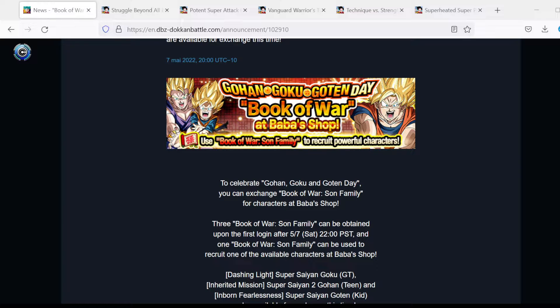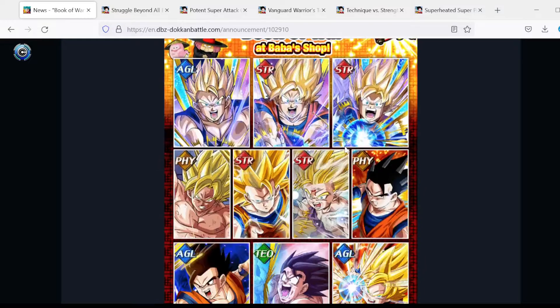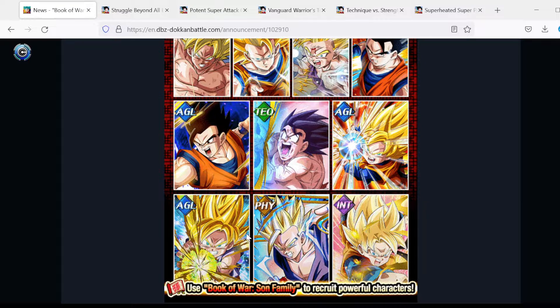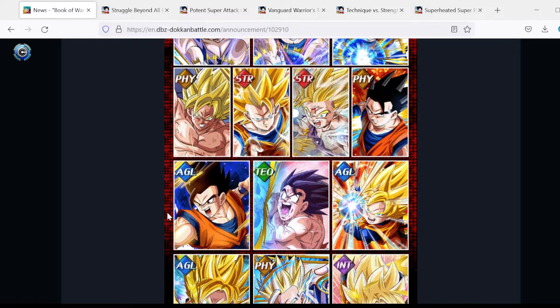Let's look at some of the units they've added. Looks like I was right in my initial prediction video going over the celebration info, in that they would add some new units. I had predicted that they might add this PHY Super Saiyan 2 Gohan, which they did. He's going to be a choice you can pick up. They also added the AGL GZ Goku and the INT Goten.